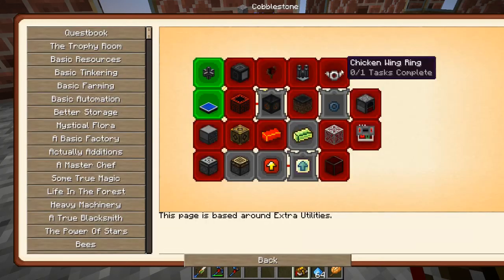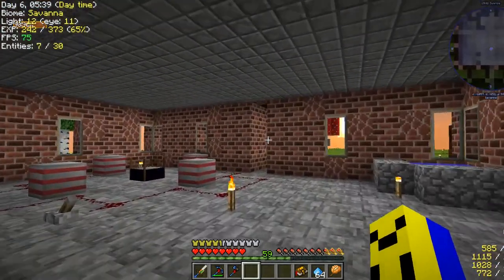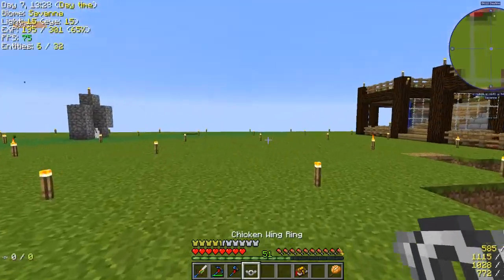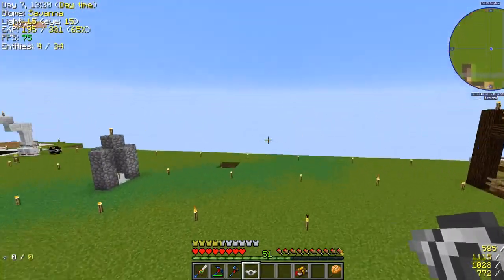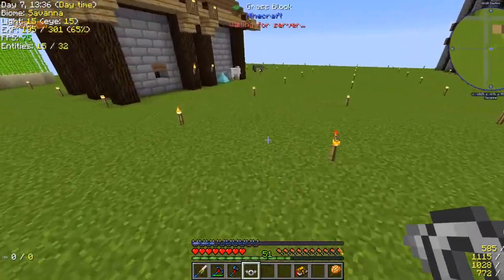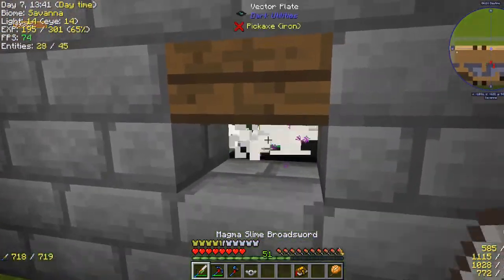Resonator and chicken wing ring will be made when we return. Alright, I got the stuff made. I made this chicken wing ring that allows me to glide. Not that useful since we already have pure flight from the Chaos Gem, but I think it's okay.